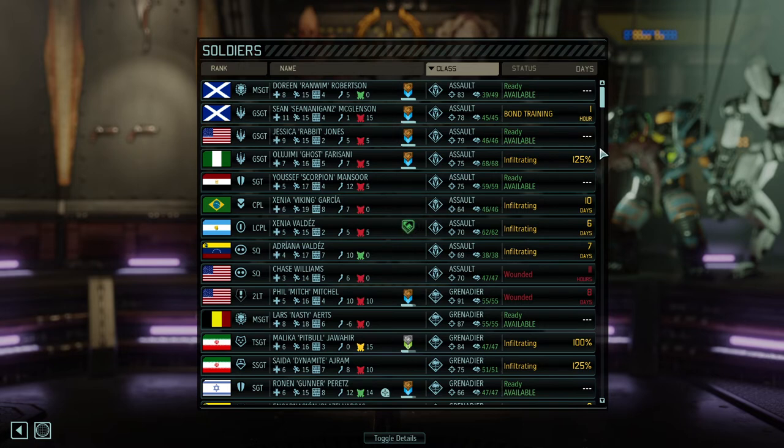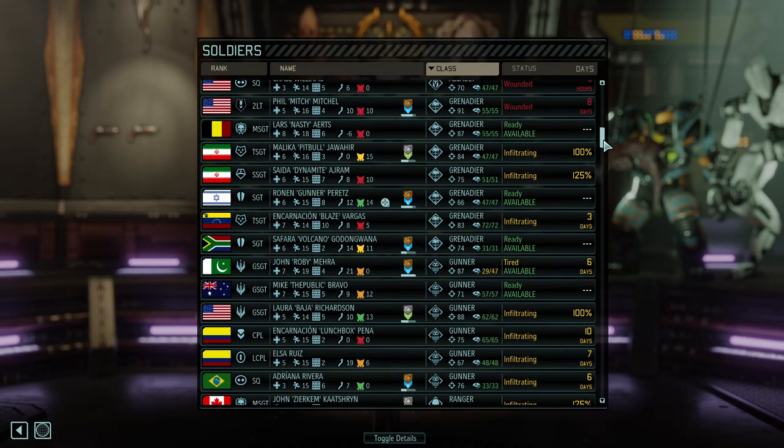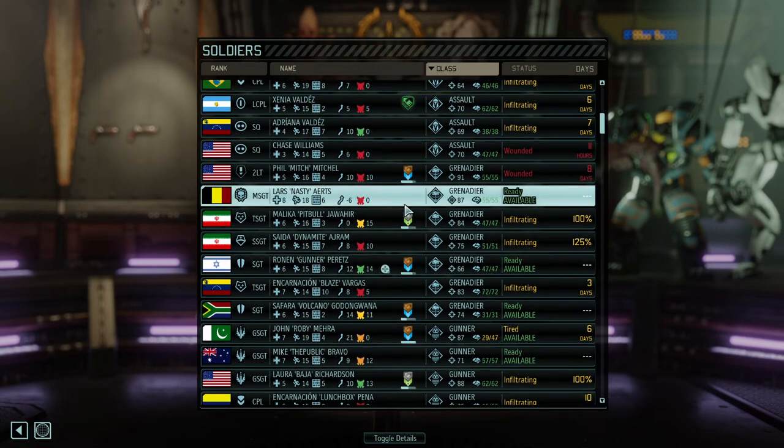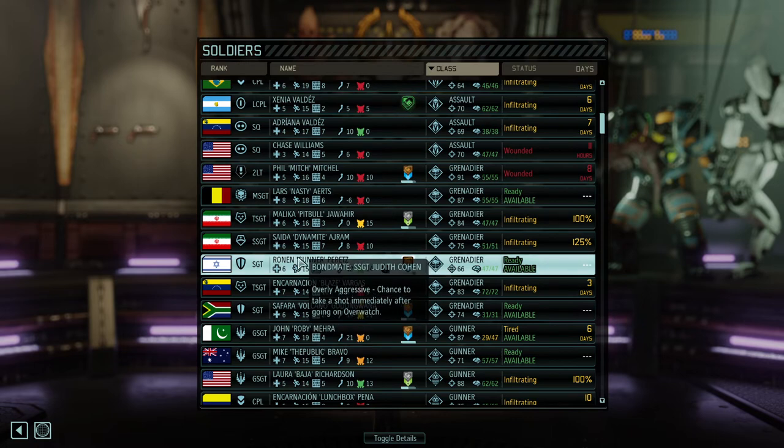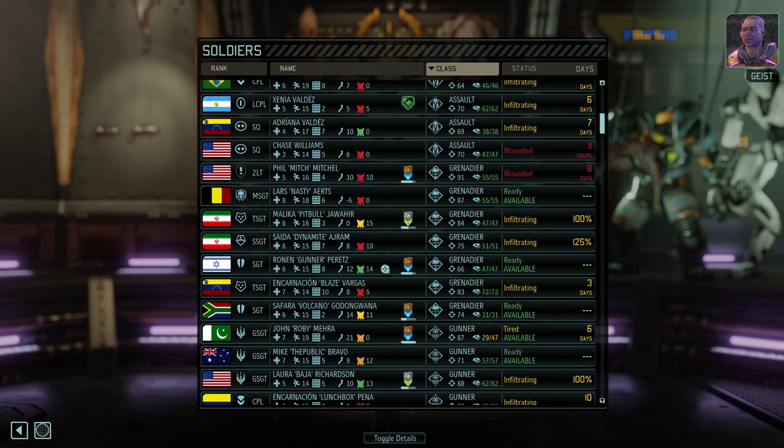Here's a general rule of thumb so you don't feel overwhelmed by the amount of stats. Assaults as a class should generally have a high movement rate and, in my perspective, a decent amount of hit points. They can sacrifice to-hit specifically if you play them as shotgun flanking characters. Grenadiers, since they often have a lot of equipment loaded on them, really require a lot of movement — otherwise, on timed missions, they fall behind and can no longer catch up. So Grenadiers are very well served with high movement.